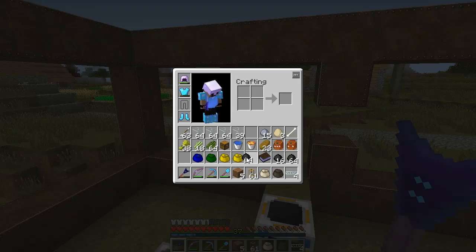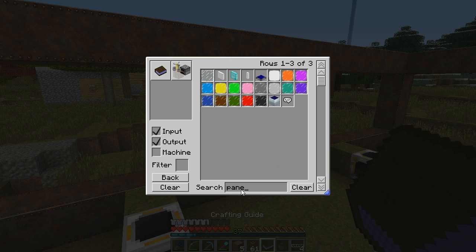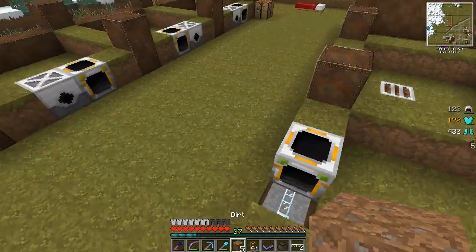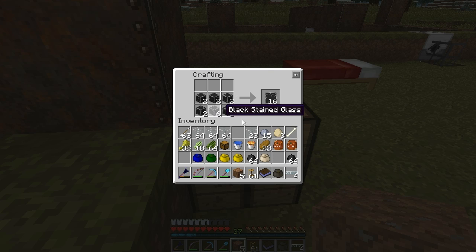I'm pretty sure I can make panes out of the dyed glass. Let's have a look. Yes I can - I get 16, or I can use 1 for 1. I think this here will be much more efficient. So I need my crafting table for that. I really have no idea how much glass I'm going to need, so let's start with 16, which will give me 32.